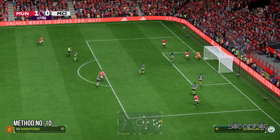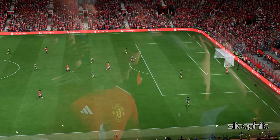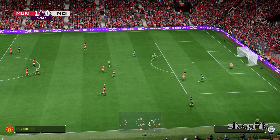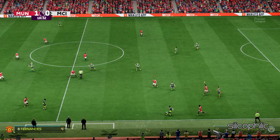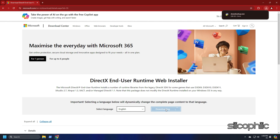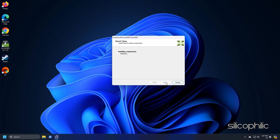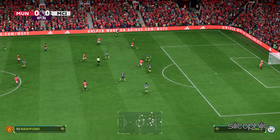Method 10: Install DirectX. Many games, including FC25, require a specific version of DirectX to run properly. If you have an outdated or incompatible version, it will cause loading issues. Search 'DirectX Runtime Download' on Google and open the first result from Microsoft.com. Select your preferred installer language, click Download, run the installer, complete the installation, restart your PC, and then try to launch the game.